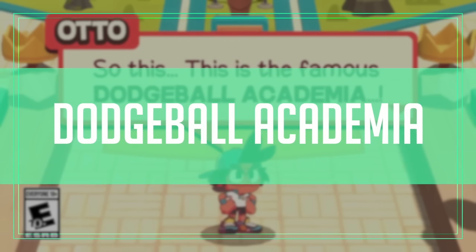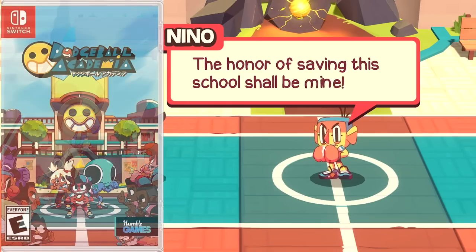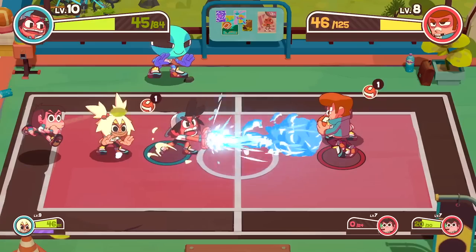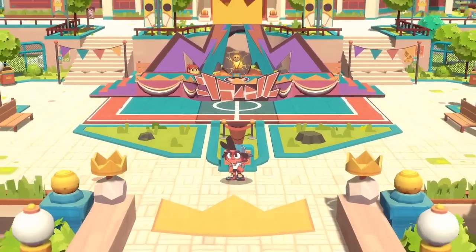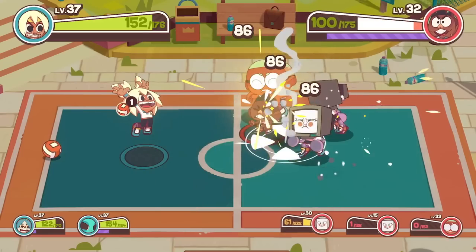Dodgeball Academia is a sports RPG where dodgeball isn't just a pastime — it's a way of life. You explore the world with the main story and side quests, then take part in chaotic dodgeball matches with a hint of RPG about it. I'm not sure in real life dodgeball you can turn the ball into a fireball and incinerate your enemies, but I would watch it. It can get a little repetitive after a while, but it's considered a very good game. Executive producer Dane Wilkinson has chosen this as his pick of the week.